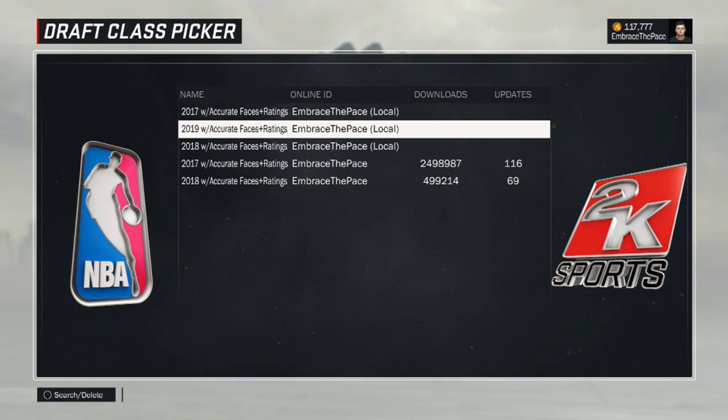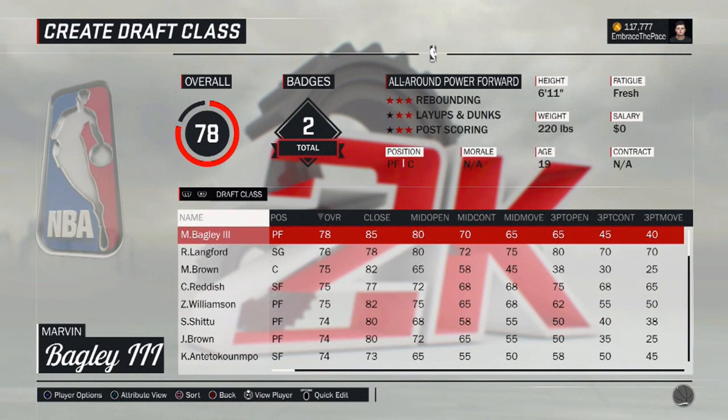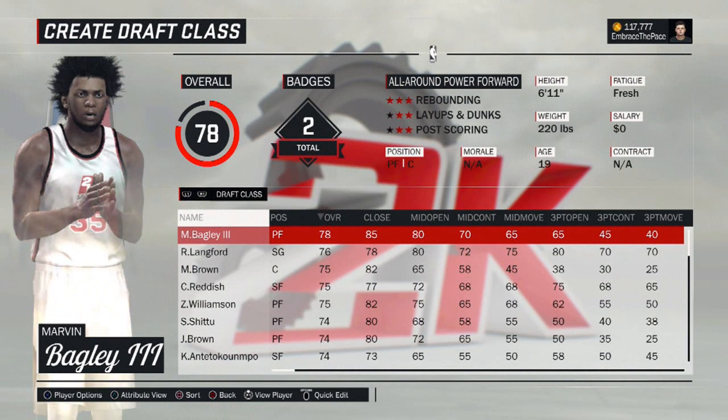So let's jump into it. The class has 14 real players: 10 to 12 of which are 2018 high school prospects — kids that are going to be graduating from high school in 2018. Two of the 14 players are college players, and there are also 17 fictional players.